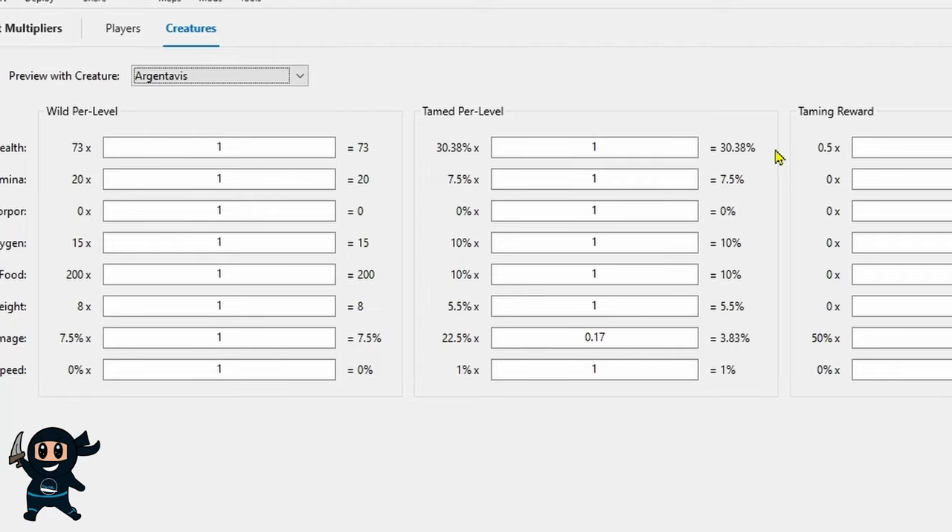Now, something to keep in mind is that these percentages are only estimates. So the exact value will, of course, vary in game. The goal here was to explain why when you put a stat point into allocated health, for example, one creature may get more health than the other creature.